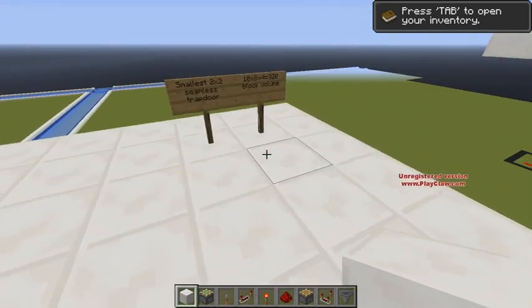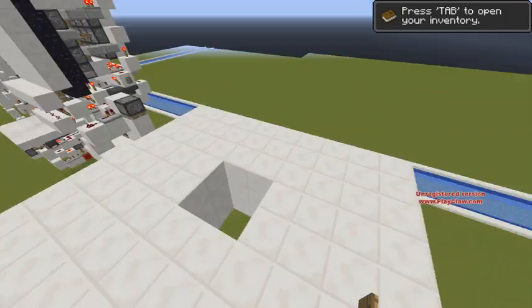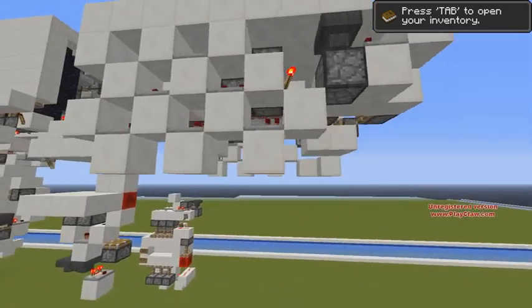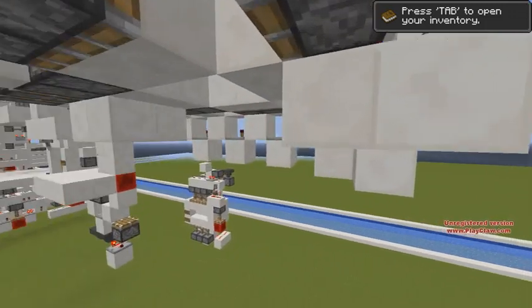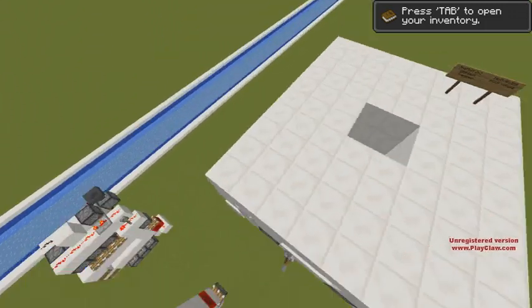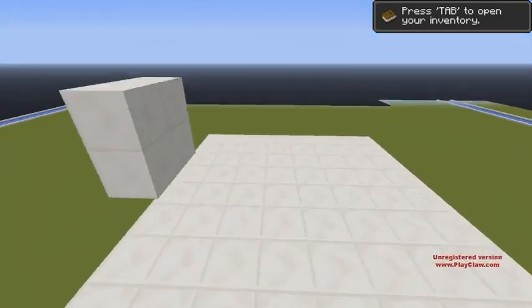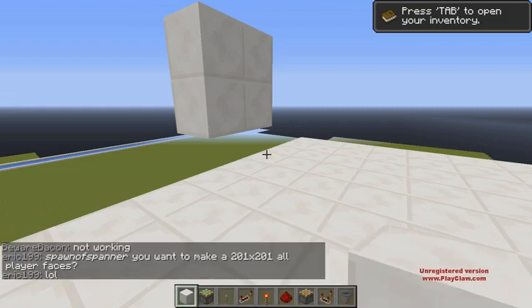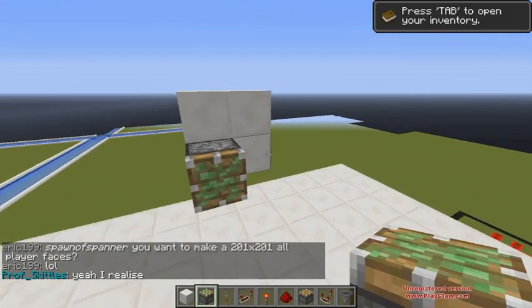So it is 10x8x4, which is a 320 block volume. Let me fly around it — it's very compact. I had to add this extra layer because I had to make some inputs go to some places. But it is very compact indeed. There's only one design that's smaller than mine, but mine is a little more in sync, so if you want the more in sync version, go to mine.